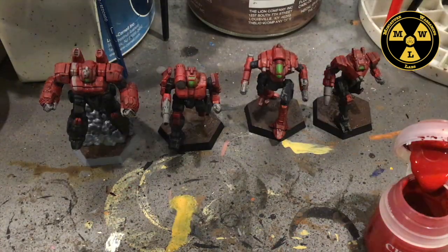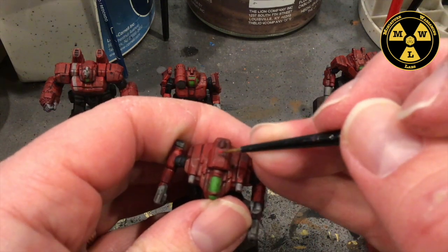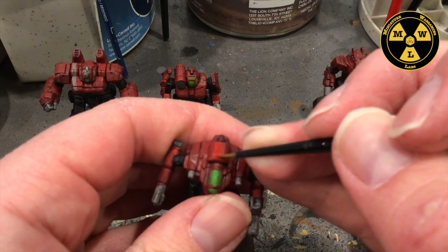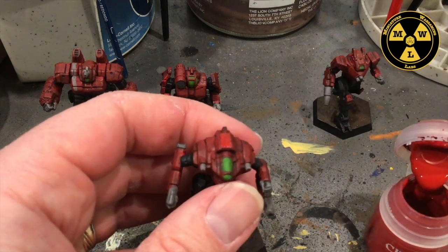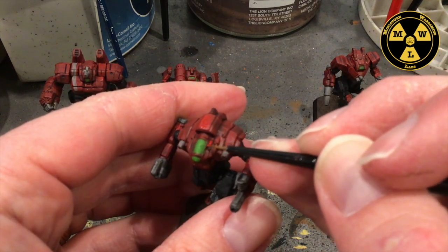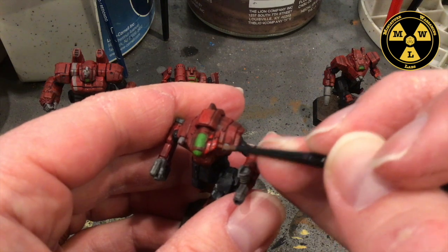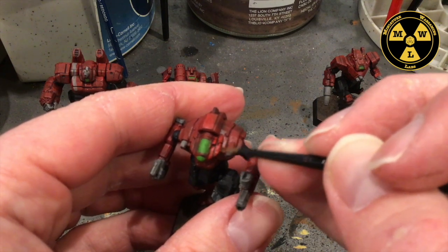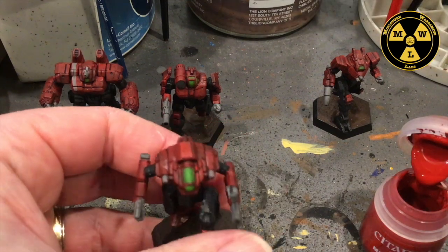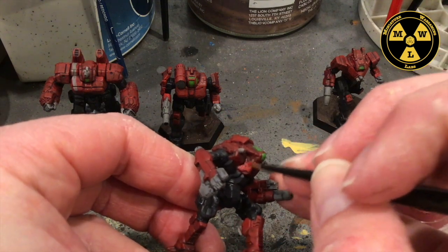Now our wash is dry enough. We're going to go back to Mephiston Red and run up some of these panels again — not all of them, just a piece. We take just a little bit of red, push it around; it's just a thin coat. You can decide how many layers of thin coats you want. Normally I put two coats on the top surfaces where light hits, and just one coat on the shadier areas.